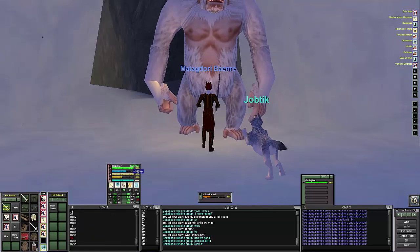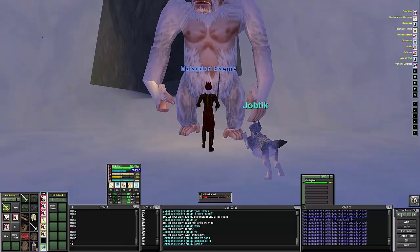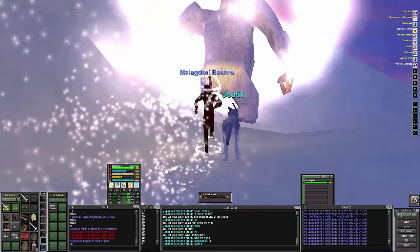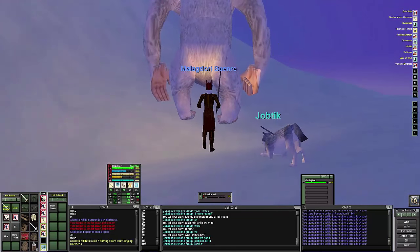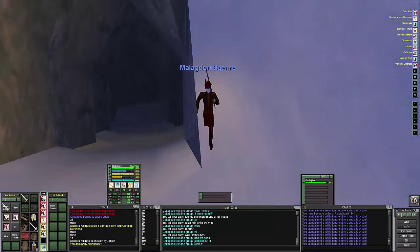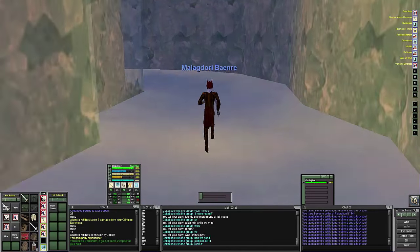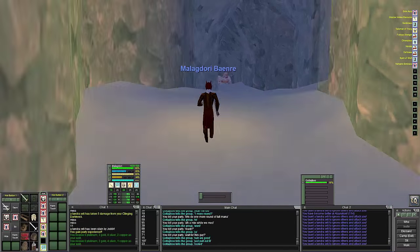The yetis are just so easy to kill — you can see how fast they're going down, and that's with me using a two-hander. They just don't have the hit points. It's almost like taking on grells except they don't cast. They do hit hard though, which is why I probably couldn't solo this if I wanted to.